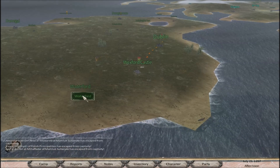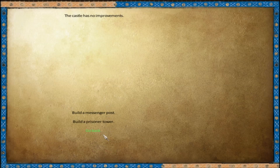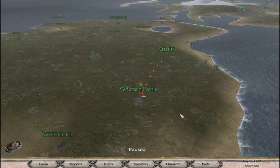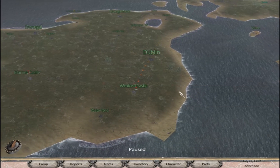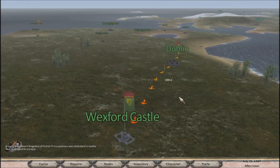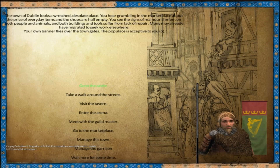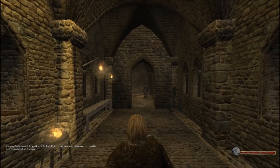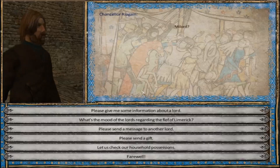I can't do anything with Waterford because Waterford's not mine yet. Although there's a chance it might be up for assignment soon because I did just give away Duncannon, which had been kind of getting in the way. Is there anything else I can build here? Messenger post or prisoner tower? I don't need either of those all that much, so I'm not going to concern myself with it.